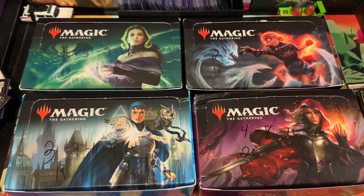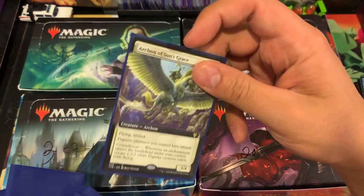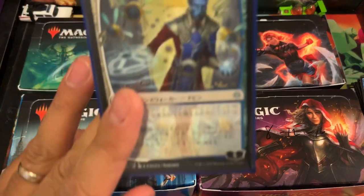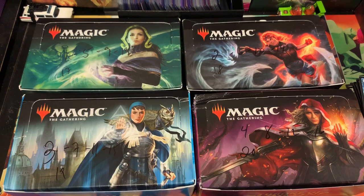I still got to open those two boxes for Oscar and Dylan. Oh, you know what I missed — Mr. Andrew also has a birthday month. He will be receiving an Archon of Sun's Grace full art, as well as a Domri alternate art Japanese card. Sorry Andrew, but I didn't forget. Four birthday months for the month of February — thank you guys for tuning in.